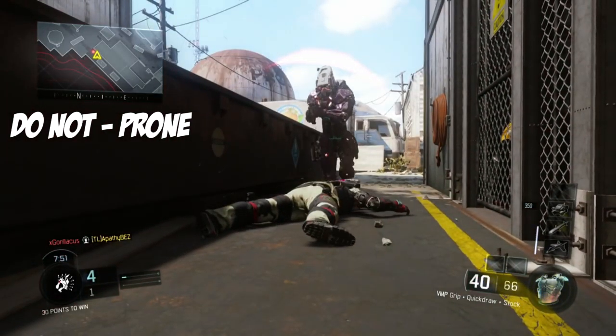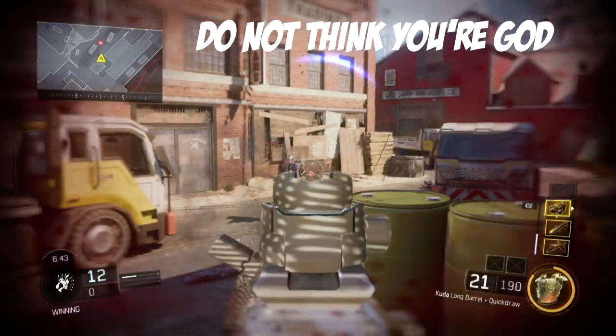Another big thing is people tend to think they're god when they use Kinetic Armor, when in reality if you're weak and they just put one or two more bullets in your head, you're dead. Instead, sit back, relax, regain some of your health, and then you can go back in.